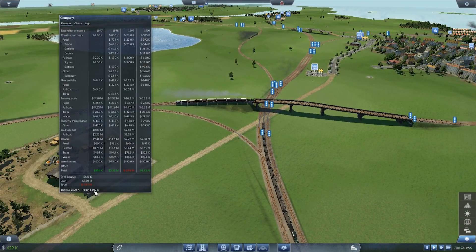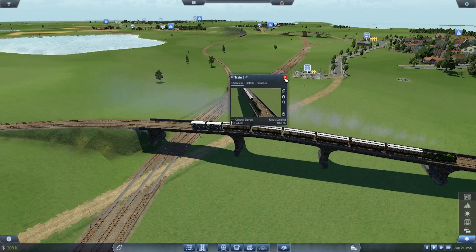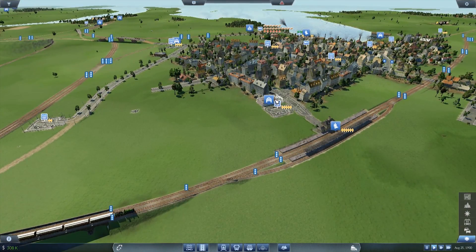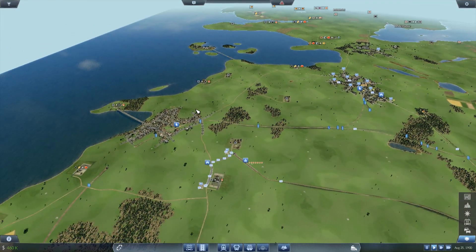And we can pay off a little bit of the loan, so that's good — that means more money for us. 6 out of 60 on the Central Express, going 40 miles per hour, so that's pretty good. We may want to up the frequency a little bit on a few of the lines.